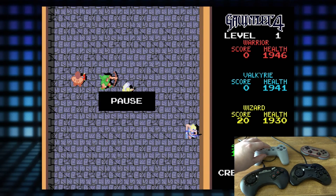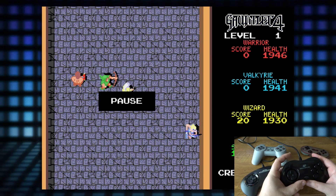For the Sega Saturn controller, we hit the L button to navigate.